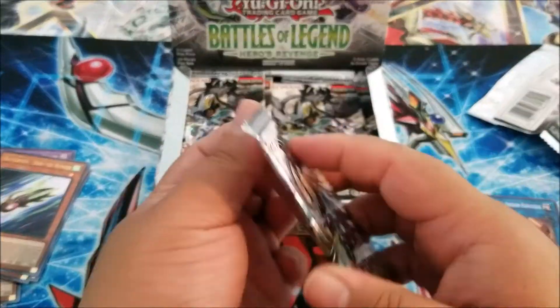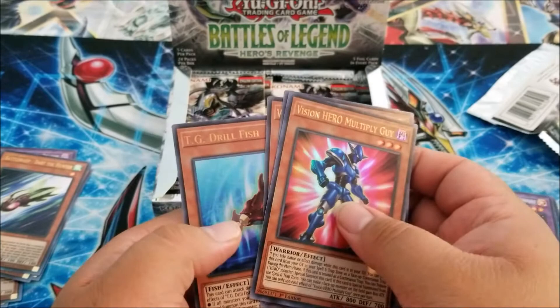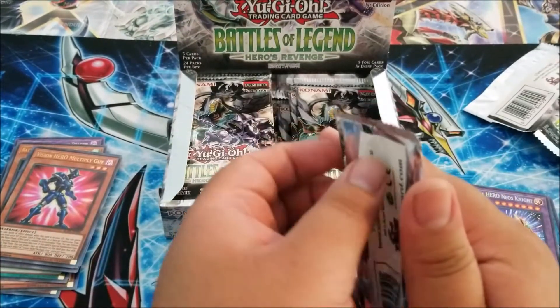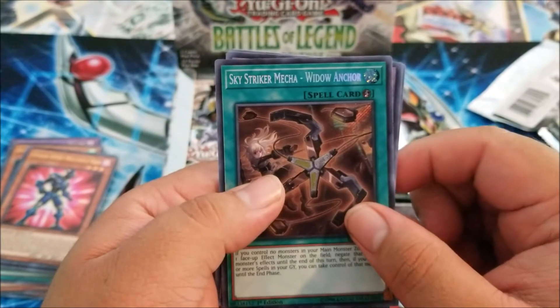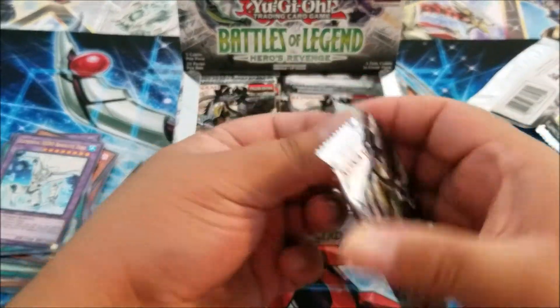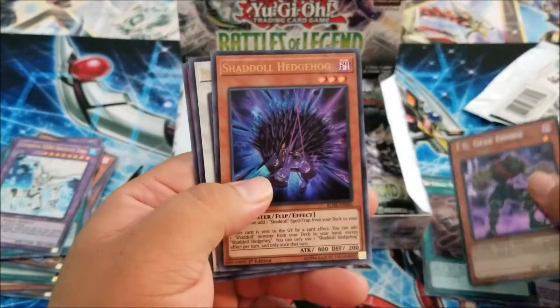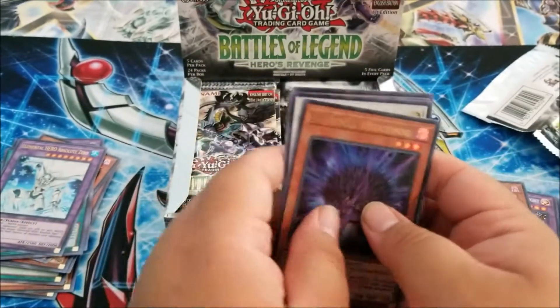We got the link card for that — I think I have two of those now. Neos Knight, very nice. Vision Hero Multiple Guy, that's cool. TG Drill Fish, cool. Sky Strike Mecha — Widow Anchor, sorry. Absolute Zero, still a really good card. Remember when everyone used to just abuse that card. Gear Zombie, very nice. We have Shoulderblade Hedgehog, Summon Limit, and Fairy Sweet, I think.